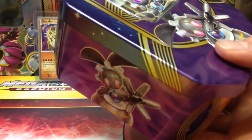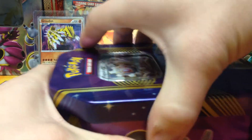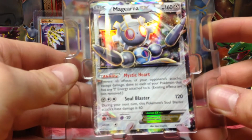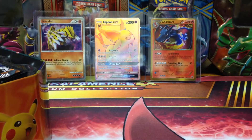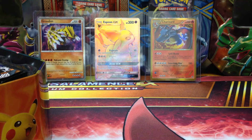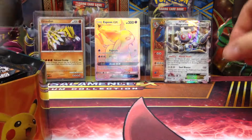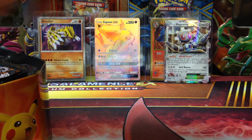They're all released at the same time. There you get your little Magearna EX promo - pretty cool looking card, actually. Put that into the sleeve. And then you also get your game card.